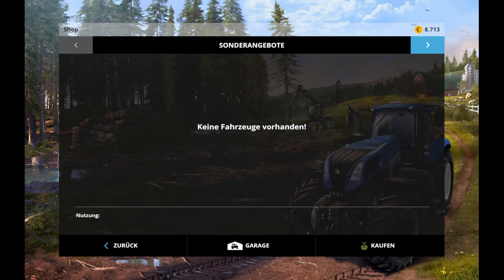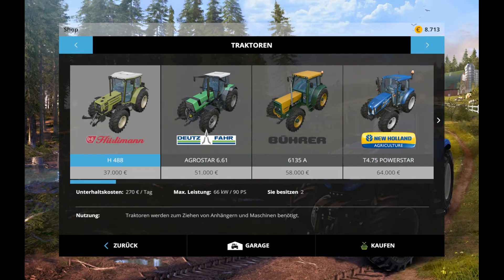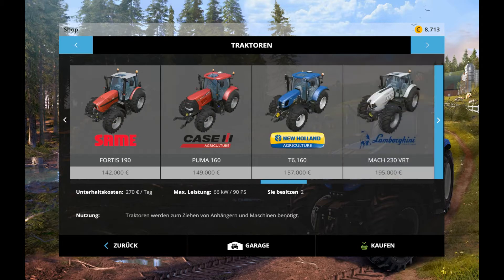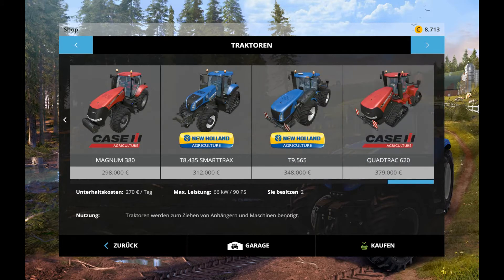Sonderangebote – was haben wir hier? Sonderangebote. Keine Fahrzeuge gefunden. Traktoren – was haben wir hier? So schöne Hillenmänner. Lindner, Steyr, New Holland – da sind schon einige Traktoren dabei jetzt.